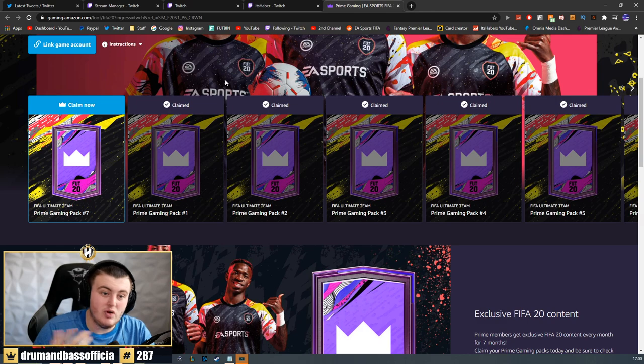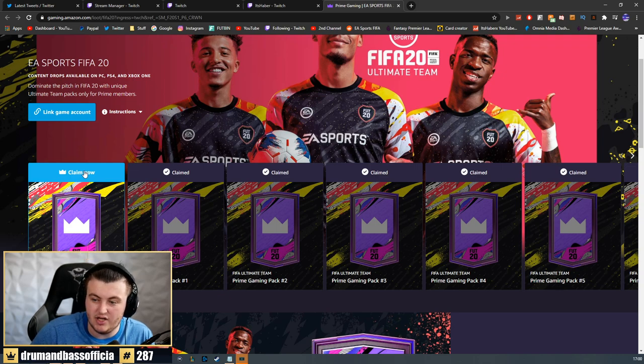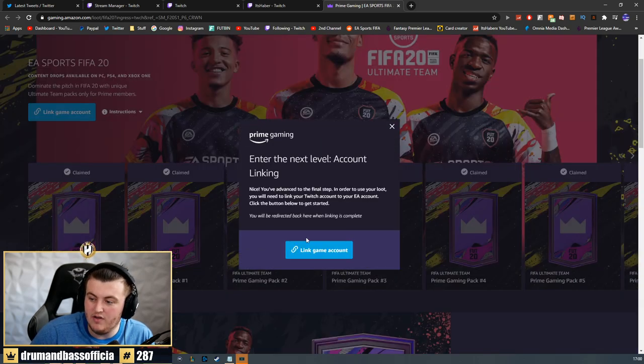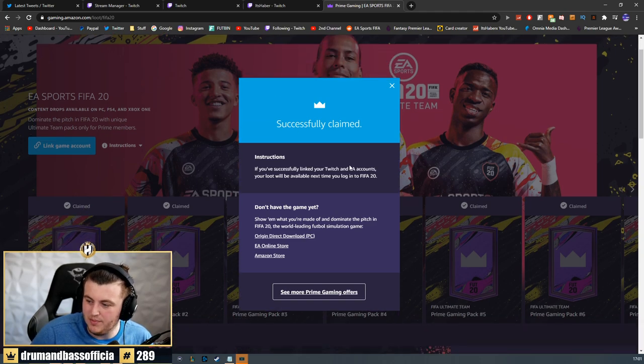This is how you claim it - it's really easy. I'll leave a link to this page in the description down below. If you've got Amazon Prime, you can link it to your Twitch account and then claim it through what Twitch call Prime Gaming, which allows you to get the free pack. So you click Claim Now and it will give you the prompt to link your account. Just like that, we have successfully claimed our Twitch Prime pack.